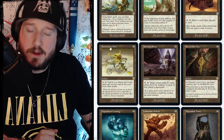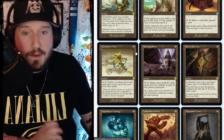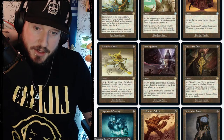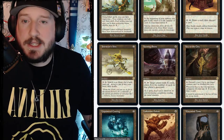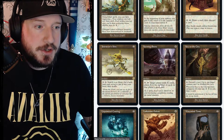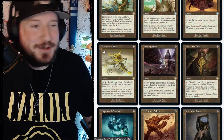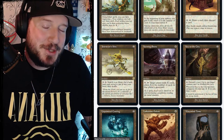Journeyer's Kite is two mana for an artifact. Pay three and tap it to search your library for a basic land card, reveal it, put it into your hand, then shuffle. You don't have to sacrifice the Kite, so this is just turn two play it, turn three start ramping if you want.